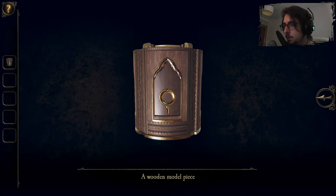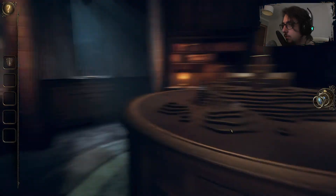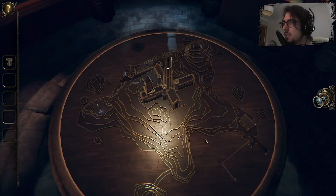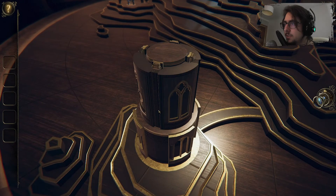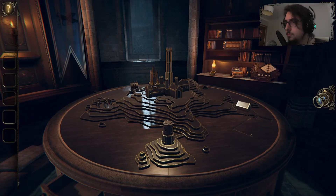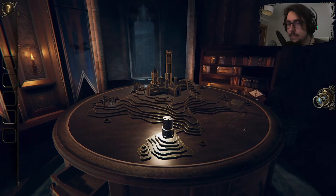This one has a key — a wooden model piece. Oh, is it for — does it go here? Yes, wonderful. What is happening? We're going up.